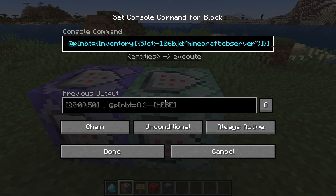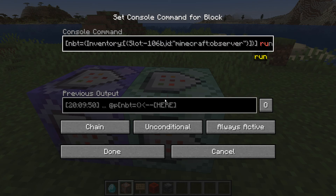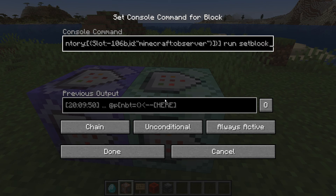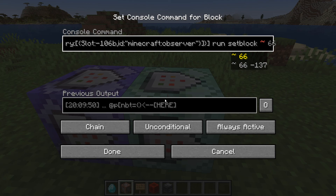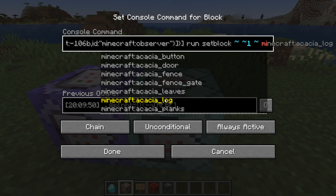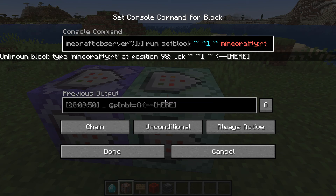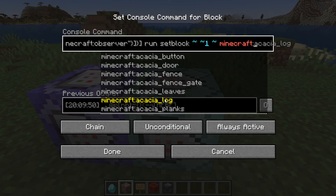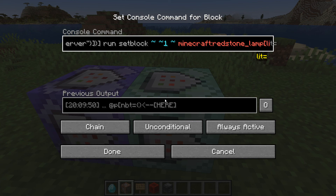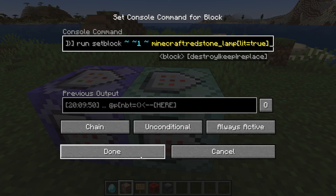Once we've done that, we then add: run setblock with relative coordinates, then minecraft:redstone_lamp with lit=true, so we have a lit redstone lamp. That is the complete command. If you have it set to always active, this system will always be working.